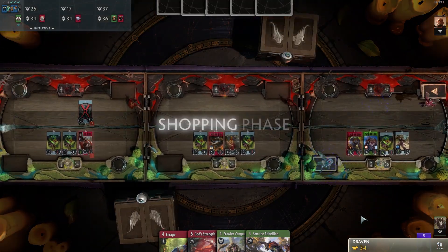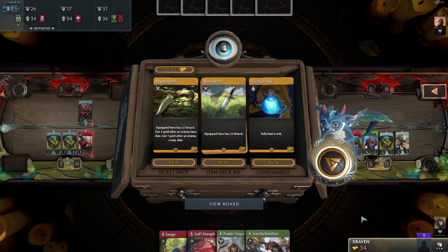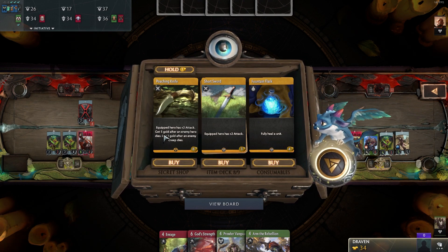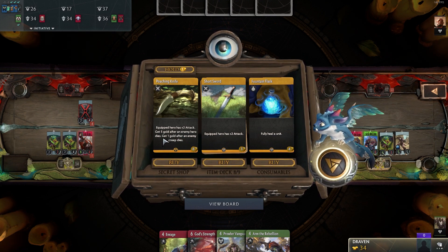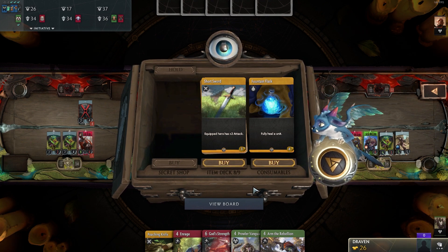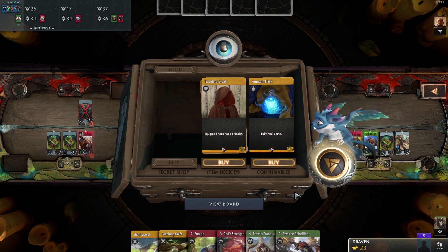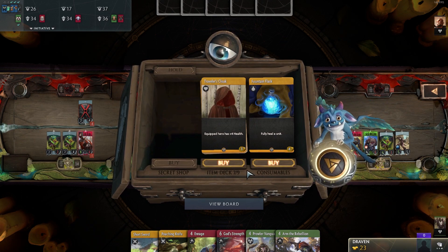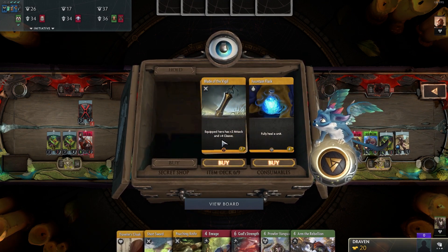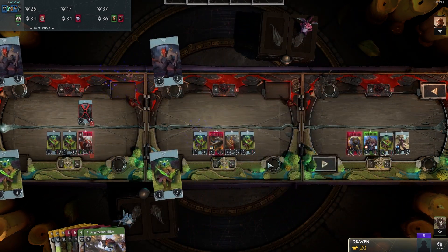Round three — now we have the shopping phase. A fully healed equipped hero has plus two attack, and you get five gold after an enemy hero dies. I'm gonna get that — it's expensive, but I think it's worth it. We're gonna get that one and this one too. I have 23 coins. I don't need to buy anything else — let's just play the next round.